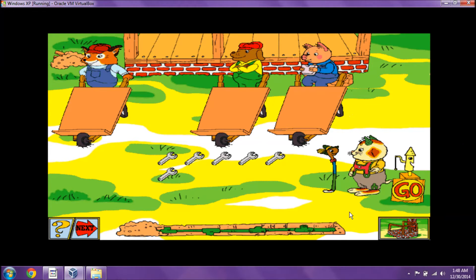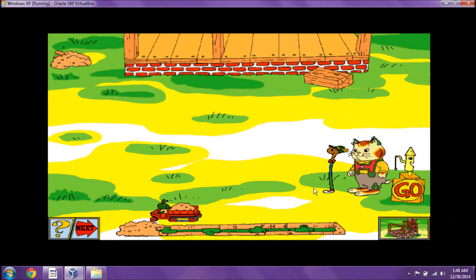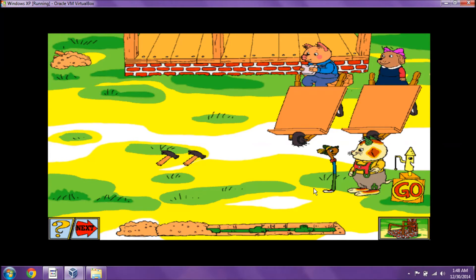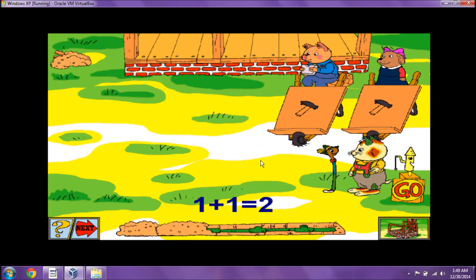Here's a new set of supplies to pass out. One, two. One, two. One, two. Terrific! Six can be divided into three sets of two. Here's a new set of supplies to pass out. One, one, one. Way to go! Two sets of one equal two.